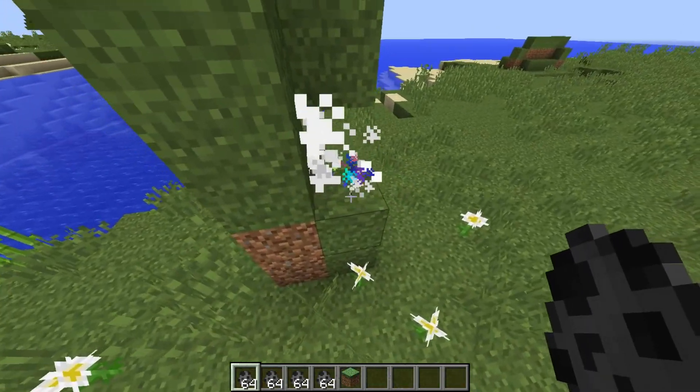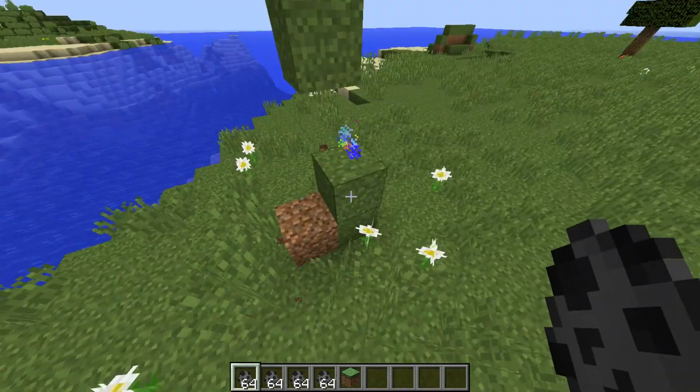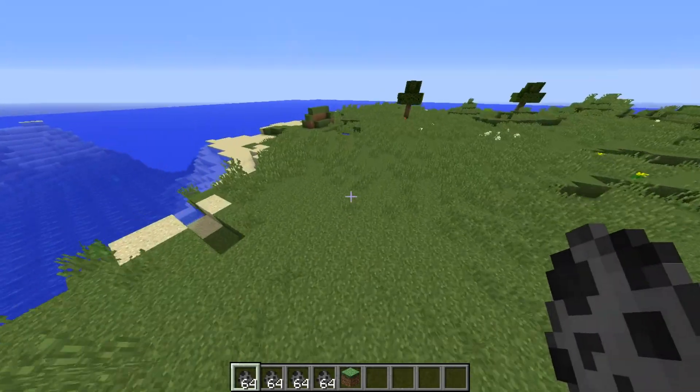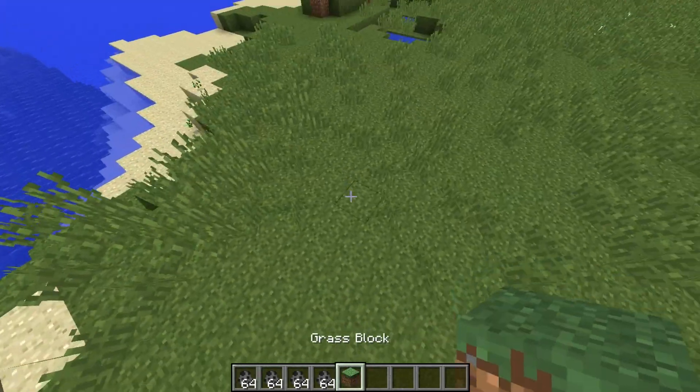But basically, if you spawn the block, as you can see it's gonna go down here. But if you wanna remove the moving block, just destroy it and the block is gonna get removed. It's really cool and simple and straightforward.